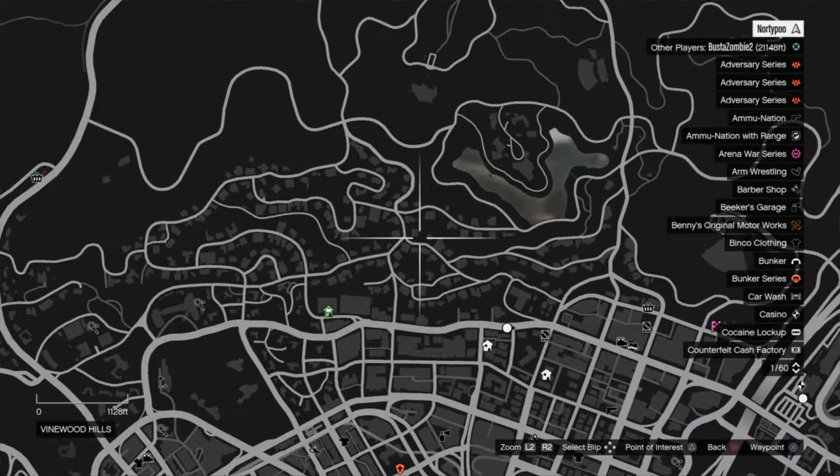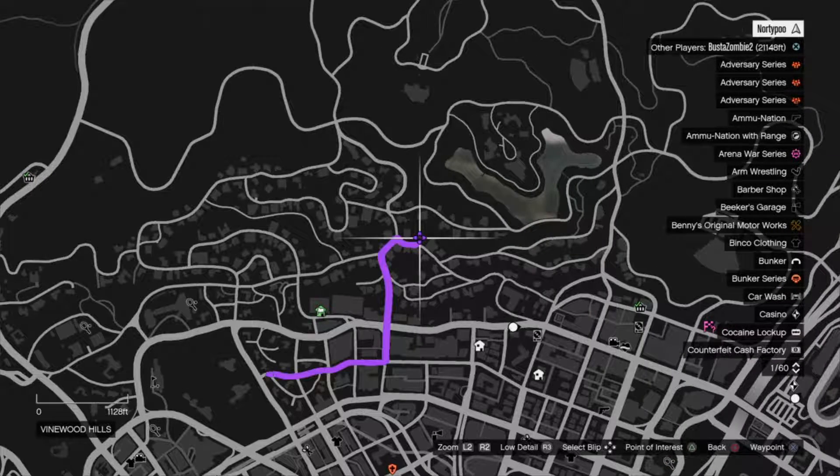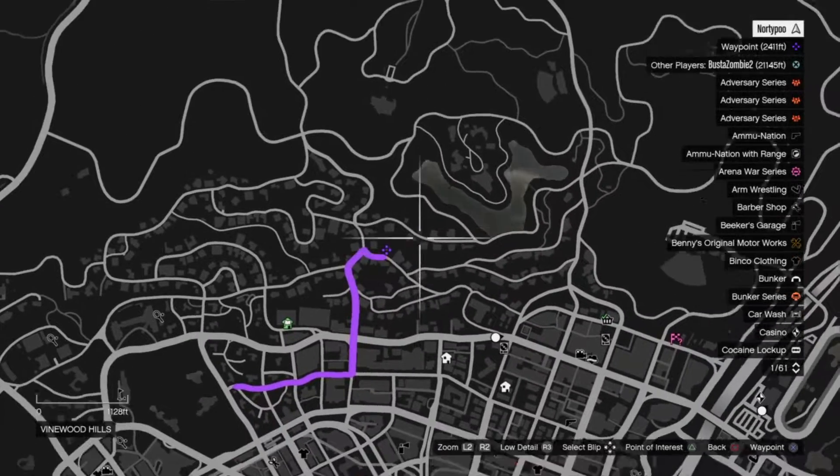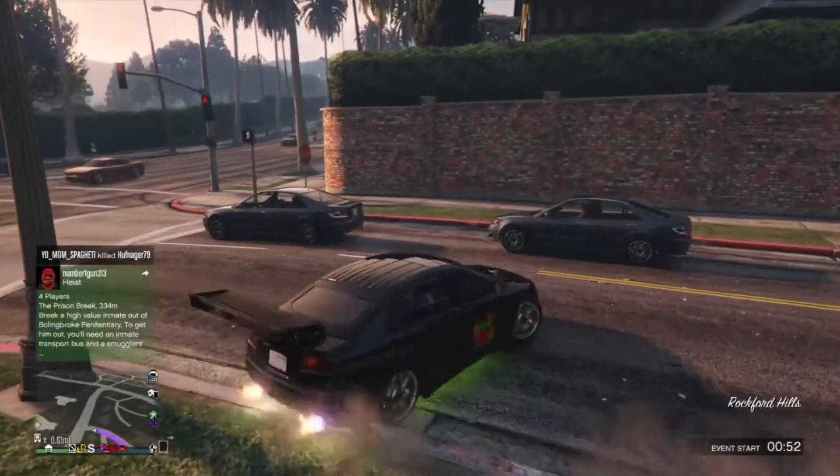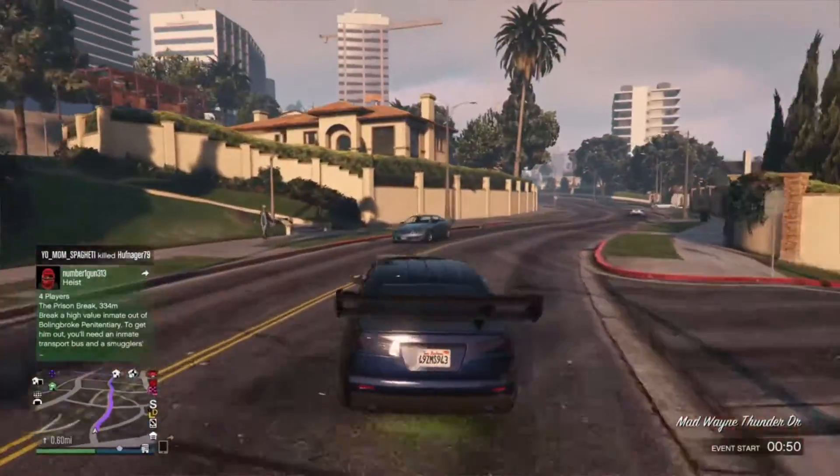Welcome back to the hunt for playing card number 37. This time we're going to a yellow brick mansion that has a table tennis table. Let's go check it out.